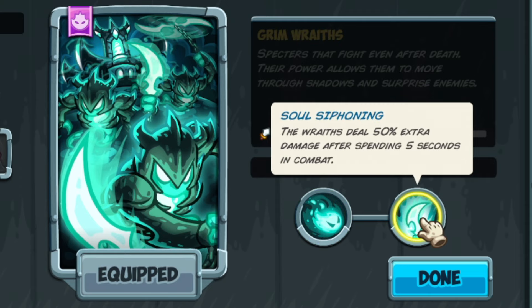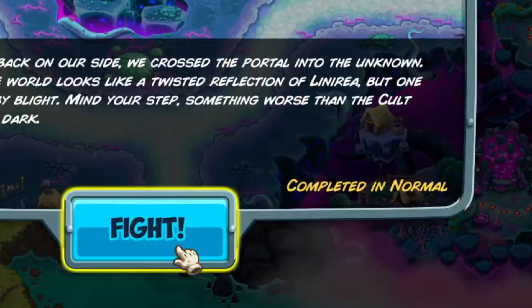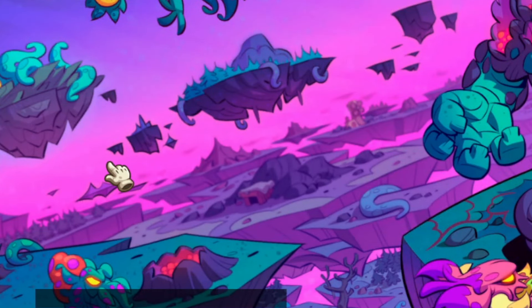And then in addition, we got Soul Siphoning, which rates deal 50% extra damage after spending five seconds in combat, and we go 50, 75, and 100% here. So let's jump into the game and I'll truly show them off in all of their mighty glory.